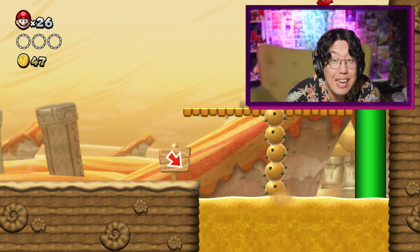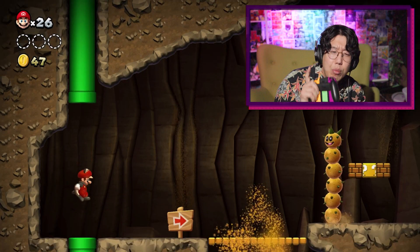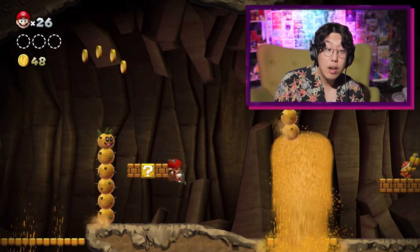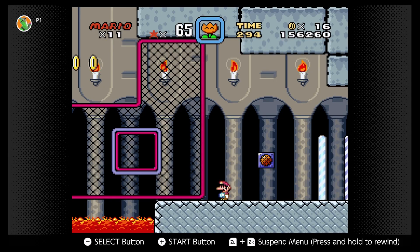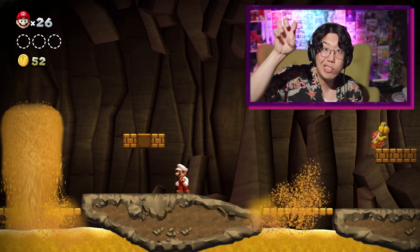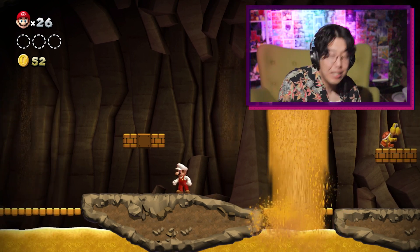One thing they added in Wonder, which I think is awesome and came from Super Mario Bros. 3D World, is you're able to bank power-ups. Actually, hold on — you could bank power-ups in Super Mario Bros. World on the Super Nintendo too. You'd hold the button, select, and it would tick down and fall. So they took it out for New Super Mario Bros. U.